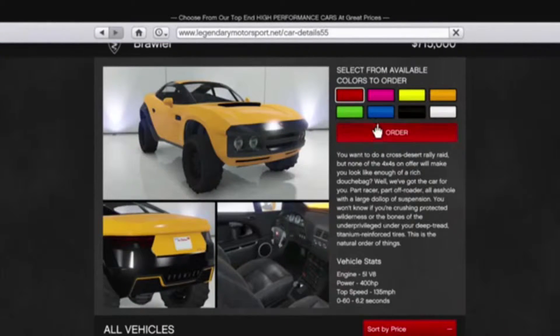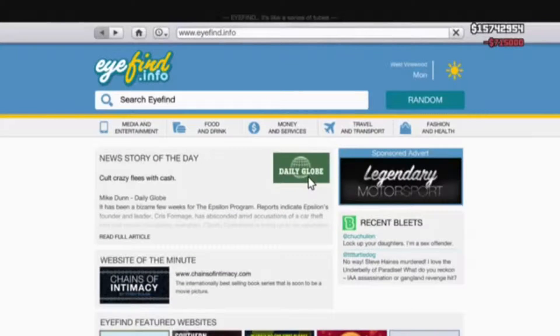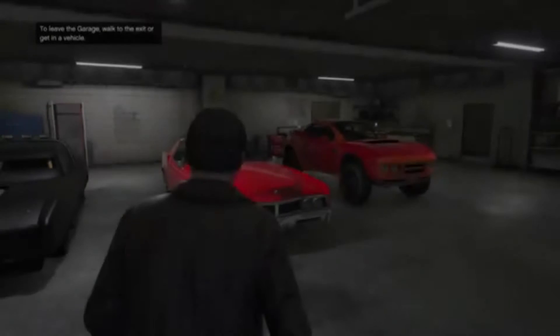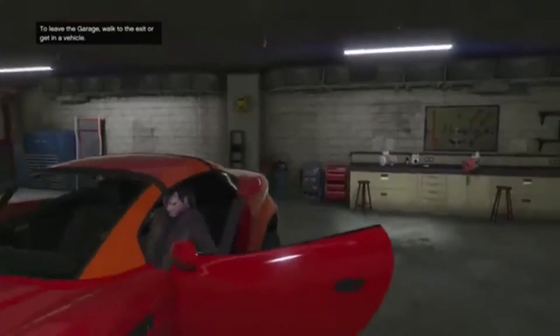It looks pretty nice in the picture so let's get it red — my favorite color. Let's order it and go to my garage. Here's my car, so let's get in it and go upgrade it.